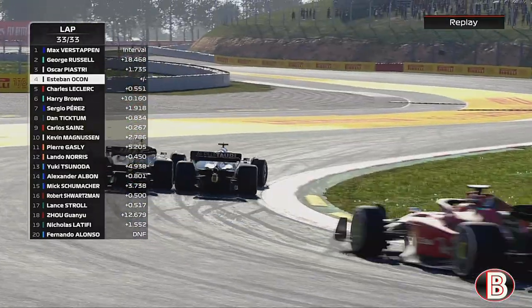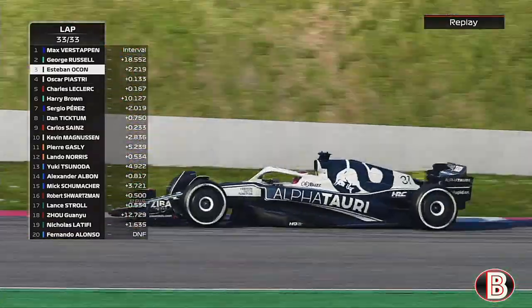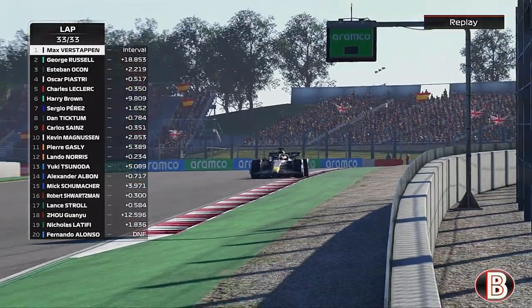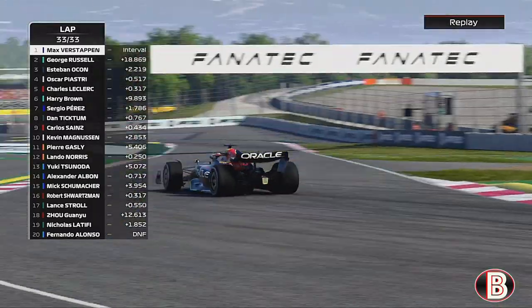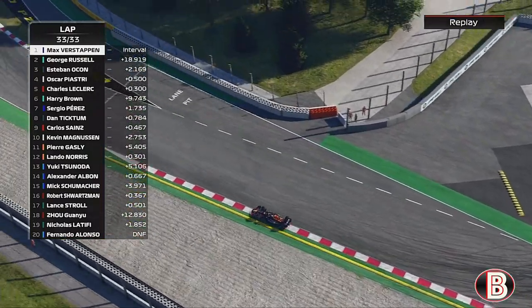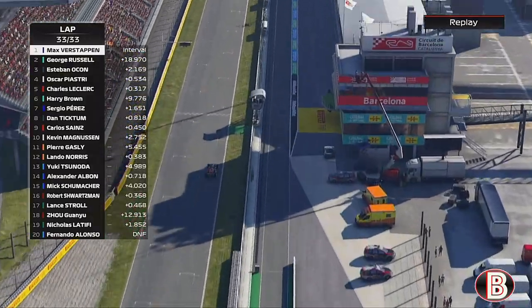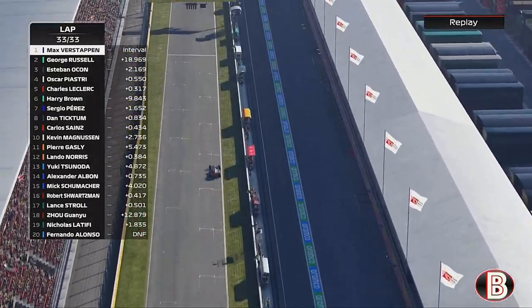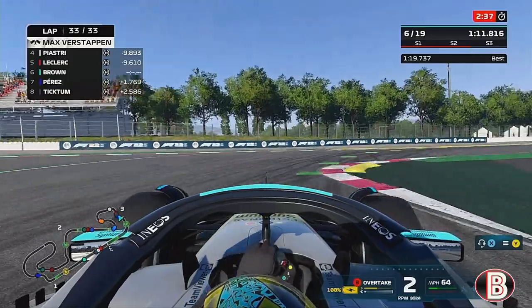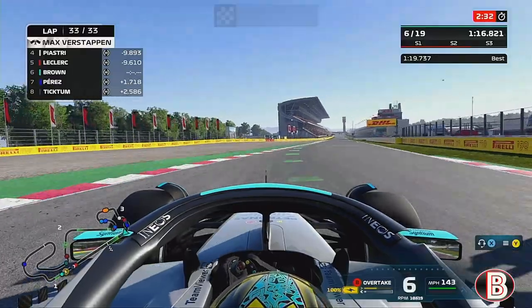On the final lap, Albon and Piastri are battling for the final podium position. Piastri has lost out to Albon unless he can get back. This has very much been Max Verstappen's race — in cruise control, barely getting out of second gear. He came so close to victory in Australia but he wins here in Spain. We come home for another comeback drive, going from P16 to P6 — I'll take that.